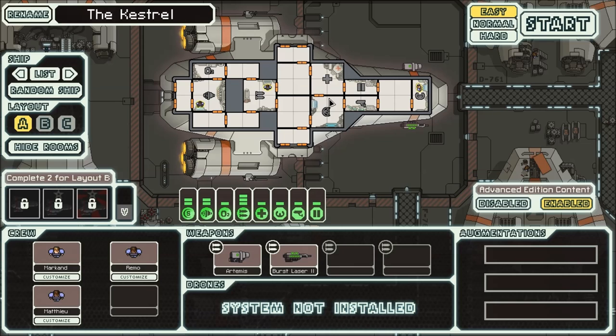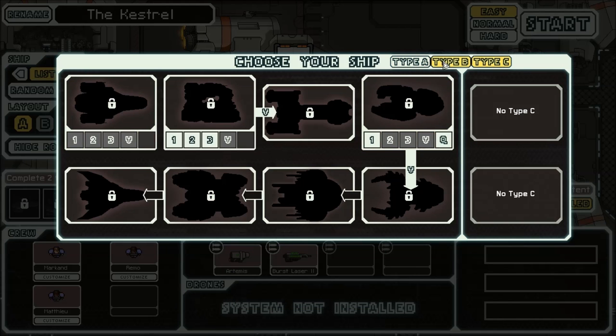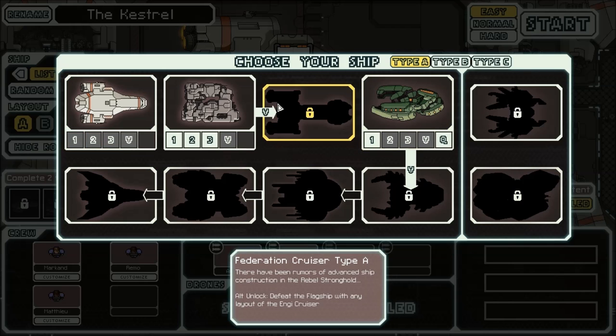What this does is it adds about two or three more modules in the game, a ton more weapons, a new race, and a new ship. I'm not entirely sure if the Type-C was in the game before, but I've unlocked a little bit more stuff this time around.